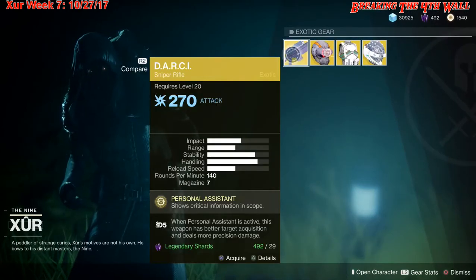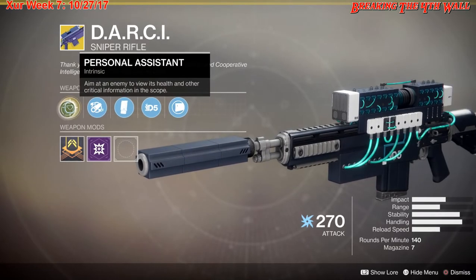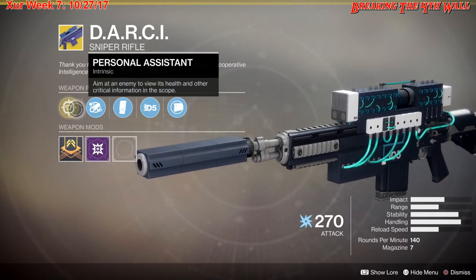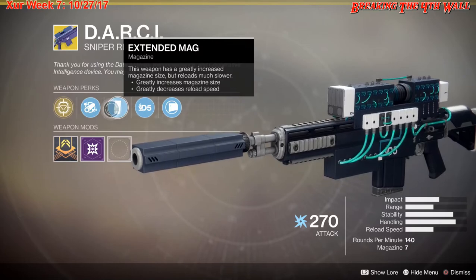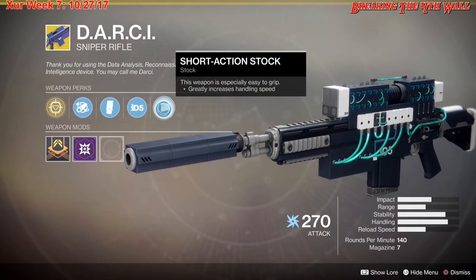Starting with the left-hand side, we have the Darcy, which is an arc sniper rifle. The intrinsic perk on this is Personal Assistant, which lets you aim at an enemy to view its health and other critical information in the scope. Next we have Extended Barrel, Extended Magazine, Target Acquired, and Short Attack Stock.